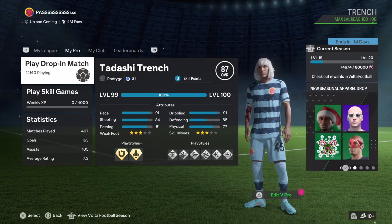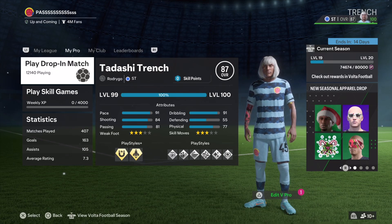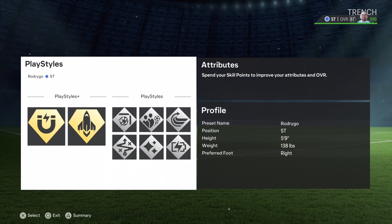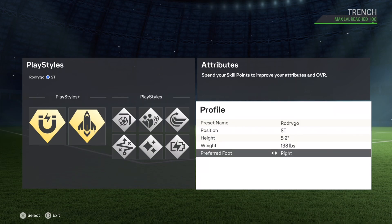Welcome back to the channel guys. In this one I'm giving you the best Rodrigo build. Rodrigo is a striker but he plays best as a winger. He's a striker, 5'9, 38 pounds, right foot.